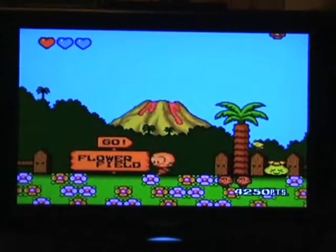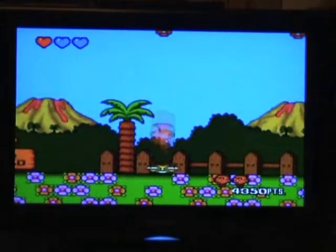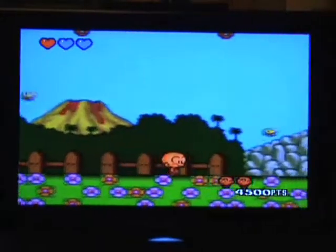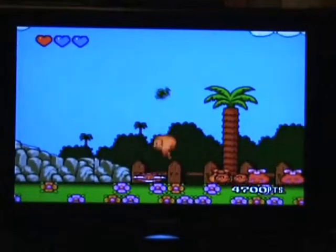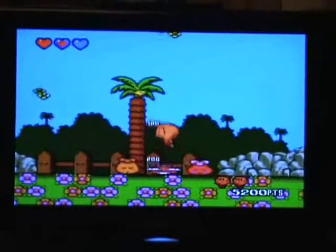This is what I mean by the rounds. Here you're at the flower field — this would originally be world one, level two, but instead it's now a huge level with different sections on it. The enemies have kitted themselves out differently. Here there are flowers, so they've decided to get nets so they can catch all the butterflies that are flocking to the flowers.